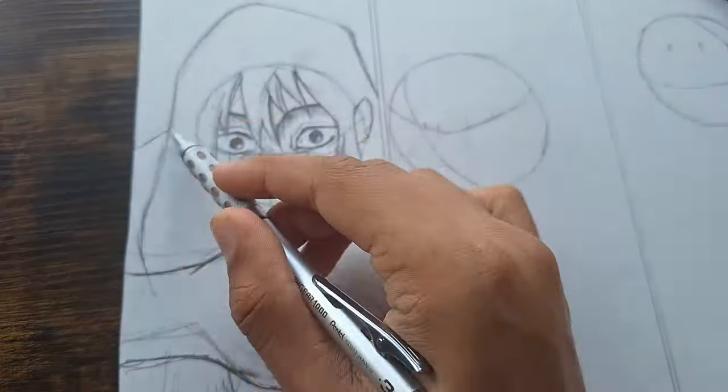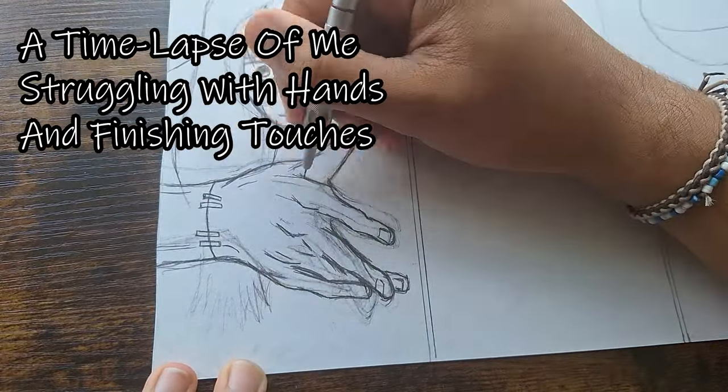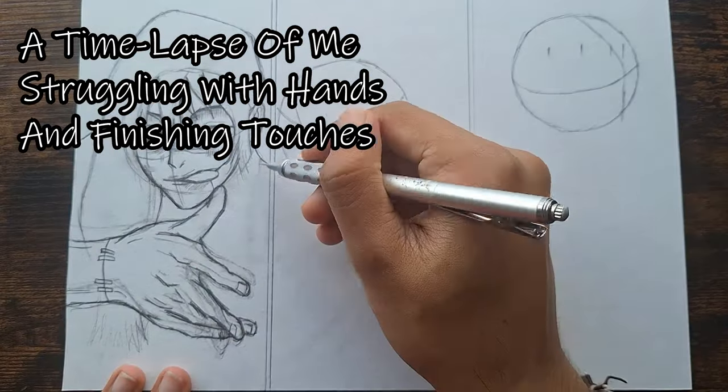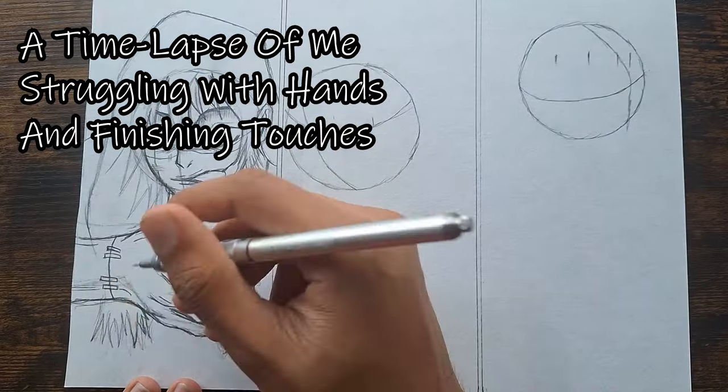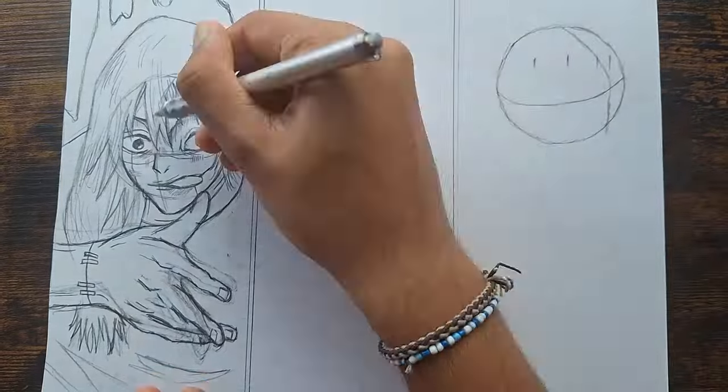I always start my drawings with a rough sketch. It helps me get a better understanding of the proportions and placement of the features. Mojito has a very unique look, so I'm trying my best to capture it accurately. I quickly finished the sketch and then the second hour started.